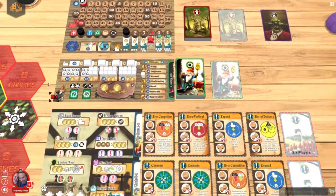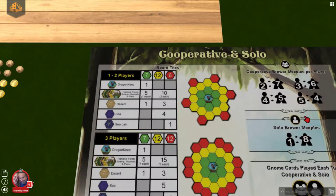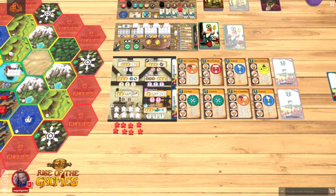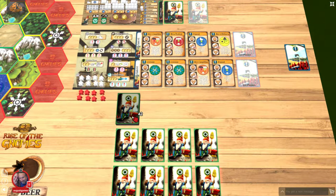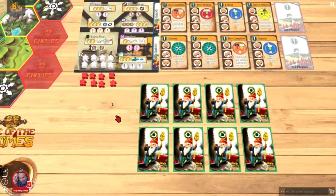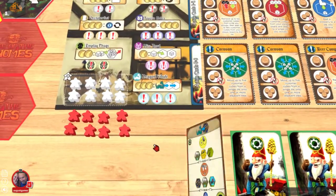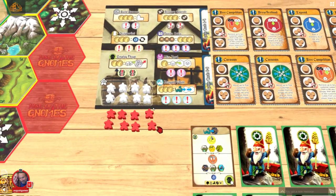The second phase, we're going to be placing workers. With solo, you get eight meeples apiece. I'm going to use the Gnome deck to determine where the Gnomes go during this phase, equal to the number of workers they have. Gnomes go first. In solo play, we don't take this middle position. The Gnomes take Employee Thugs — one of my favorite spots.